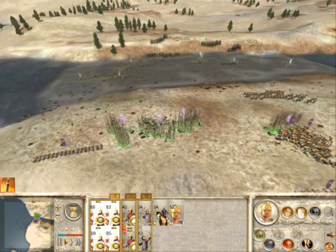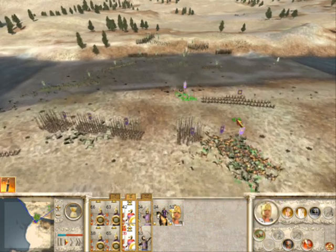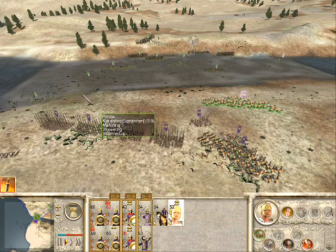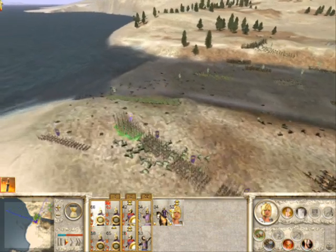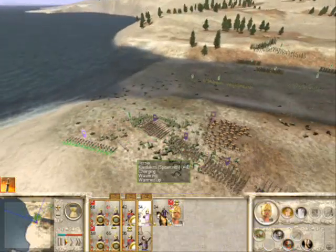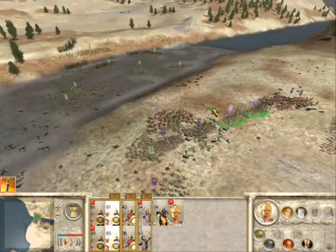Once we've finished bringing down the last of their cavalry, the Persian army no longer has the initiative. At this point, it boils down to micromanagement. Just don't get too confident when you see two units coming at you at a time — the enemy units are bigger than yours. Our phalanxes have 60 men per unit; theirs have 200.